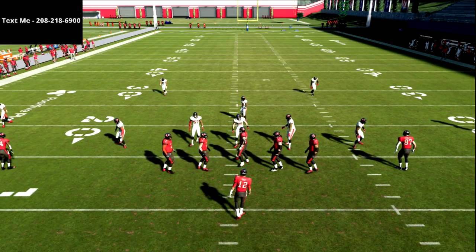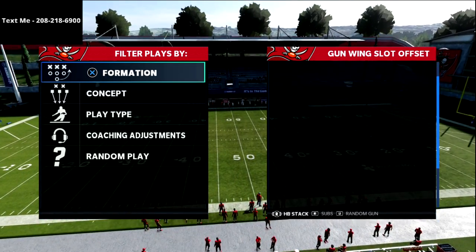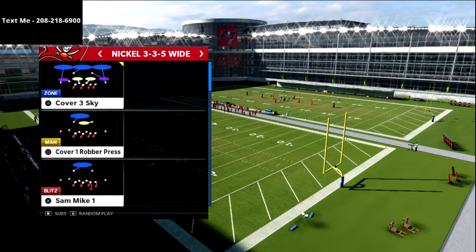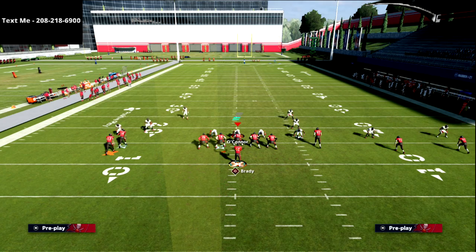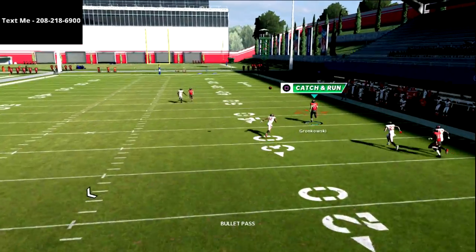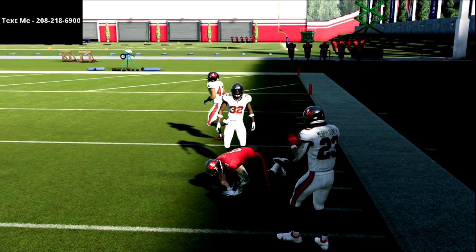Now let's cover match defense. Match defense is really the best secret for stopping this route combination, but the problem is it doesn't stop everything, and it can actually be very vulnerable to a massive gain with that second setup. Coming out in mike blitz 3 and audibling over to cover four show two — with that second setup where you motion and snap, watch what happens with the corner route: that tight end is going to be open every single time. If you have a fast tight end who can break one or two tackles, you're potentially looking at a one-play touchdown.